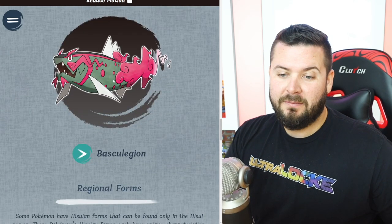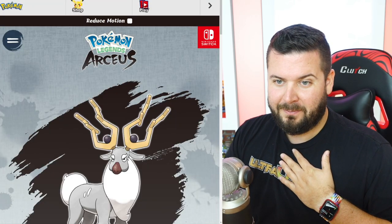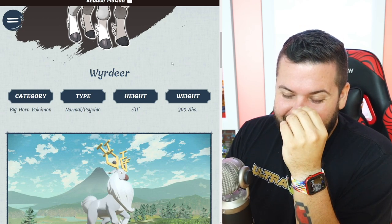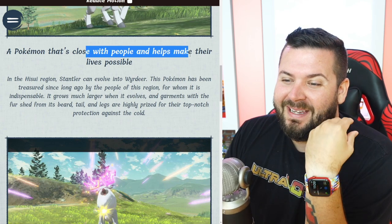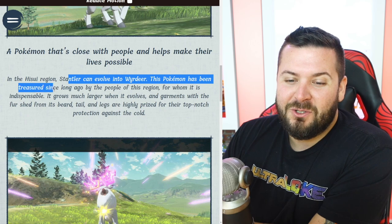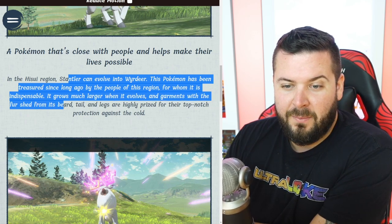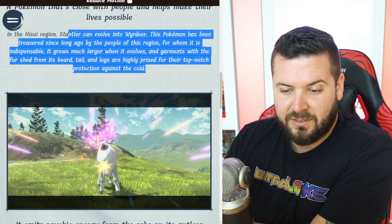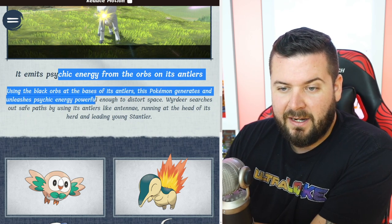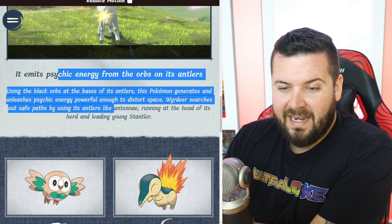The new Pokémon are Wyrdeer, Basculegion, and the new regional forms Hisuian Braviary and Hisuian Growlithe. Wyrdeer is a Pokémon that is close with people and helps make their lives possible in the Hisuian region — Stantler can evolve into Wyrdeer. It's been treasured since long ago; it grows much larger when it evolves. It emits psychic energy from the orbs on its antlers — the black orbs generate psychic energy powerful enough to distort space. Wyrdeer searches out safe paths using its antlers like antennae, running at the head of its herd and leading young Stantler.